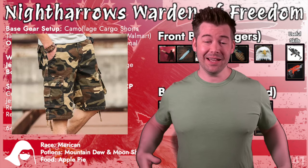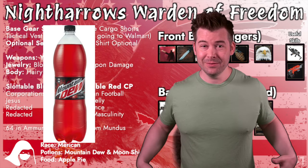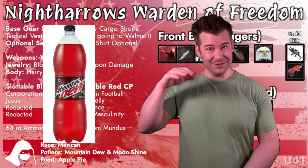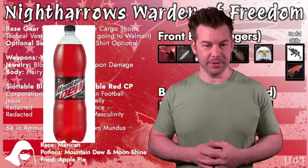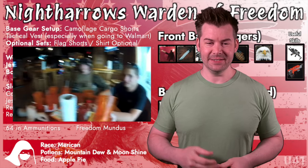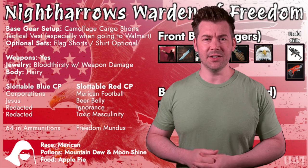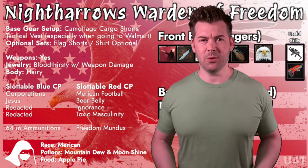For our gear, I personally recommend — and I'm actually wearing them right now — camouflage cargo shorts. The reason is you can fit a couple of extra one-and-a-half liter Mountain Dews in each side pocket, if you get the tall ones. Mountain Dew is going to be our potion of choice, so the cargo shorts really help with that. On top, you want to wear a tactical vest, particularly if you're going out to Walmart or Starbucks — anywhere you want people to know you're a tough guy. An American flag t-shirt with an eagle also works quite well.